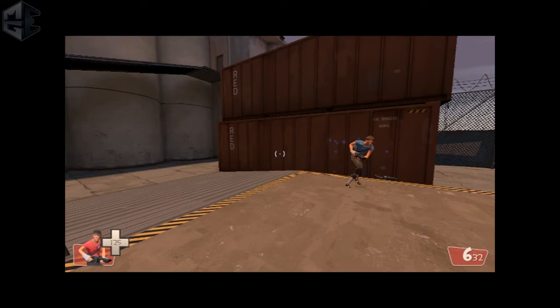When your opponent strafes to the right, you want to strafe to the left — you want to mirror what he's doing. You don't want to strafe in the same direction he does, because then you have to move your crosshair further than you normally would. The hardest part about Scout v Scout is messing up your own aim with your strafe. A lot of Scouts do that, and that's how they miss so many shots.